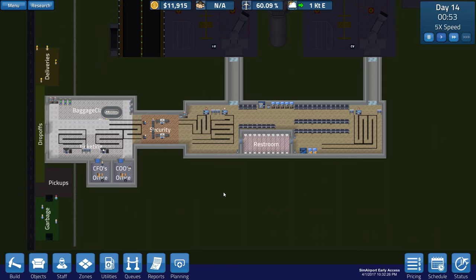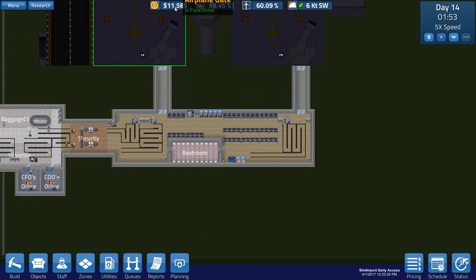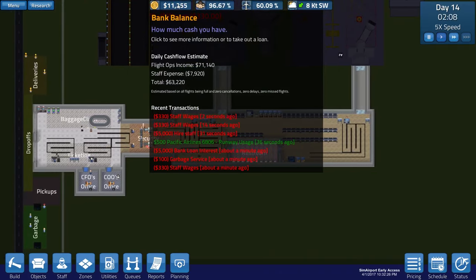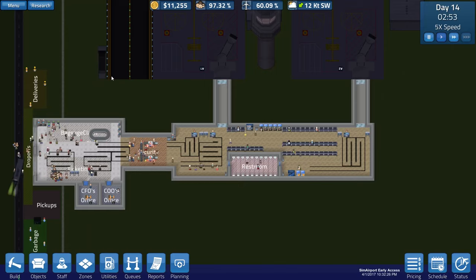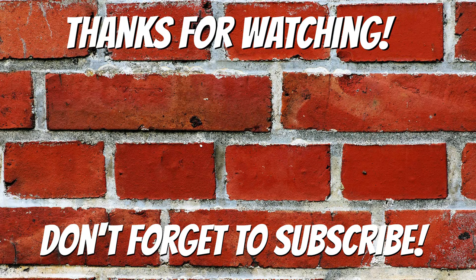We're in pretty good shape and we're going to build up. I hope you guys enjoyed this episode of Sim Airport. If you have any ideas for the airport, comment below - any suggestions or advice, I'm willing to take it because I'm still a bit new to the game. We're heading in the right direction and once we really start making this money - right now we're making $63,000 - we're going to be upgrading this terminal really soon. Thanks for all the support on the series, hope you have a good day, and we'll see you next time on Sim Airport.